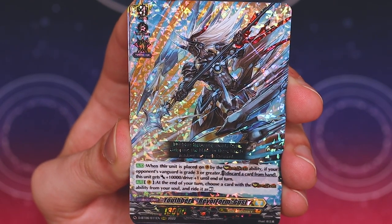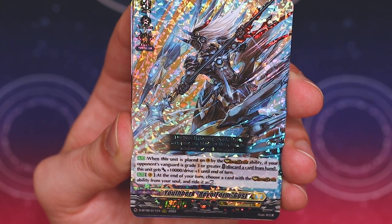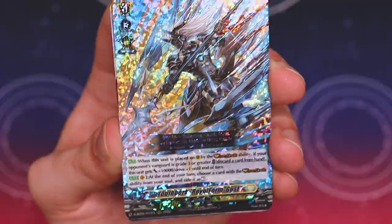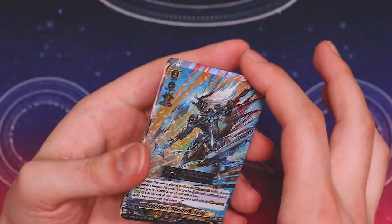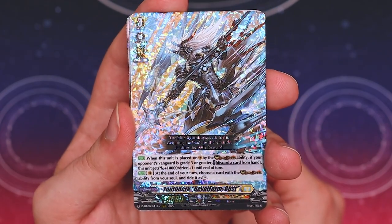The second skill is like the rest of the Rebel Form cards: at the end of your turn, you choose a card of Rebel Dress ability in your soul and you ride it as rest. Just like all the Rebel Forms, but this one lets you get an extra drive. So that can help you get some more pressure by getting extra crits, which is nice.